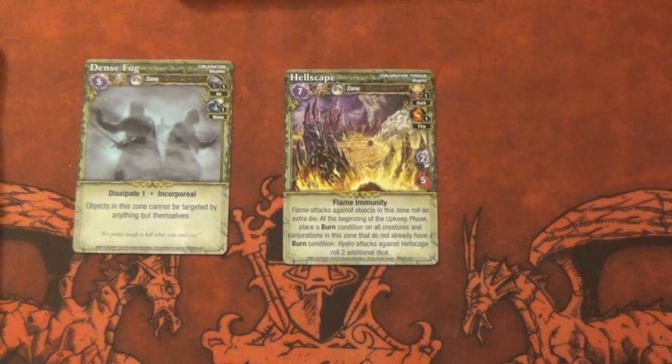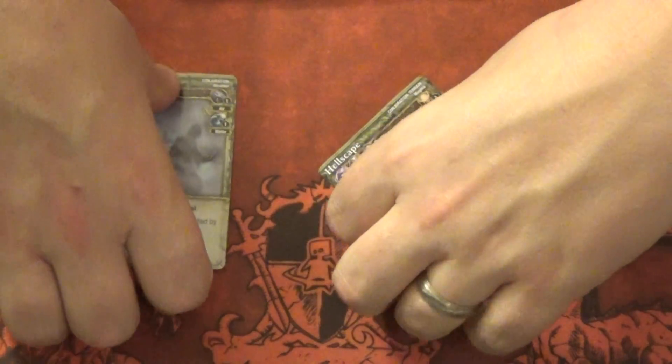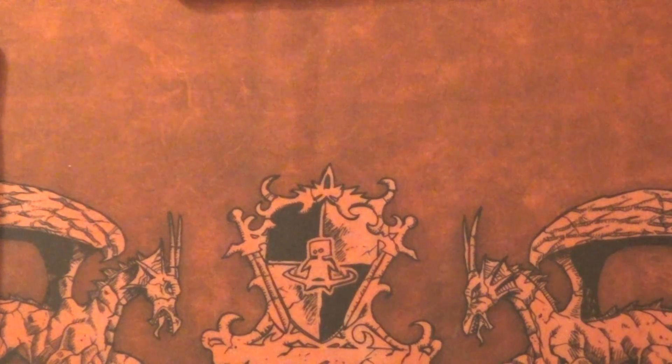The burn condition on everything is always huge. I can totally see the female warlock using this to great effect — everything's got a burn on it, she can shuffle them around. You can feel like getting this off once is huge. If you've got something swarmy like a beastmaster, and of course all the flame attacks get plus one extra die — that's crazy too. Super good card. I really like the Hellscape. It's pretty dang powerful. So I got two of those and two of the Dense Fog.